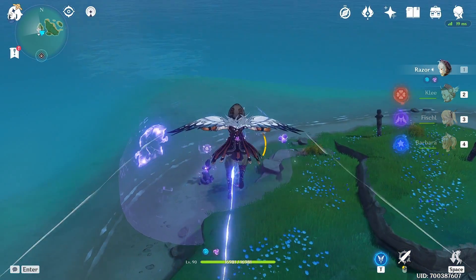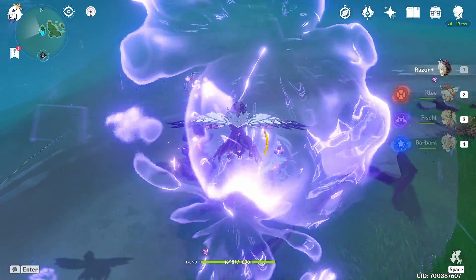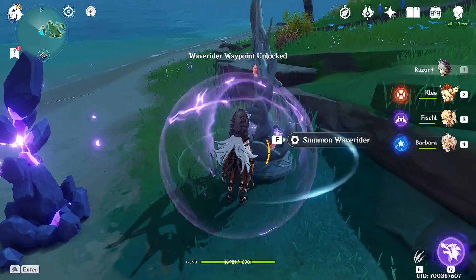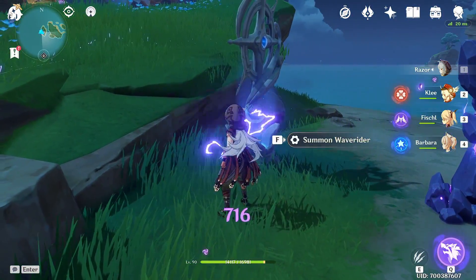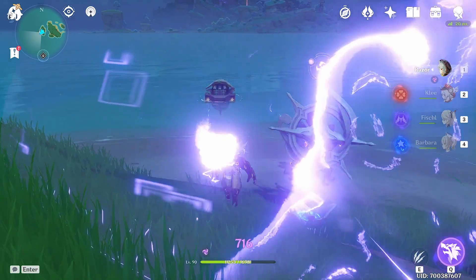After you fly, go inside the shield here. Because we took the branches, we can come over here and unlock it. After you unlock it, as you can see it says 'Unlocked,' and then we can summon the Waverider, which is basically the boat.